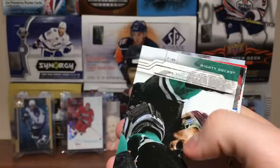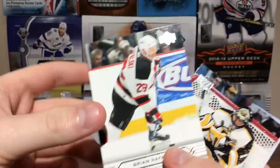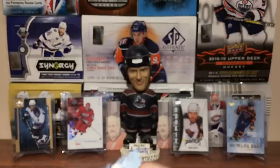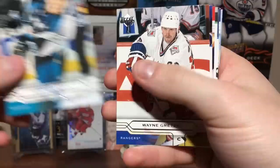David Legwand, Peter Sykora, Jay Bouwmeester — got Young Guns yet? Craig Conroy. Nothing. Was it one in six? I thought it was one in four. Kirk Maltby, Brian Rafalski, Andrew Raycroft, World's Best Joe Sakic. I thought Young Guns were one in four — pretty sure. Why would they be one in six? Either way, I should be getting some here.